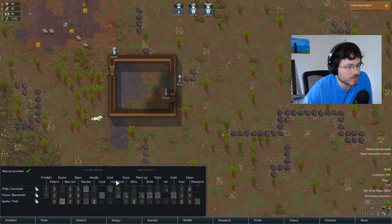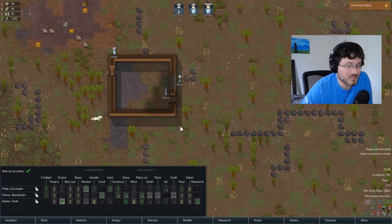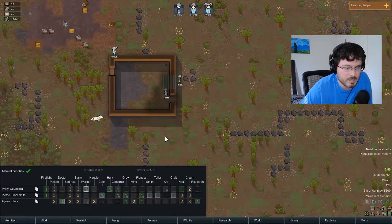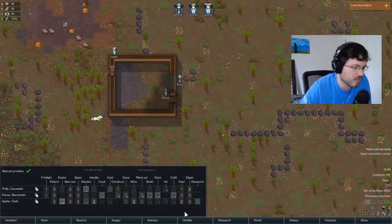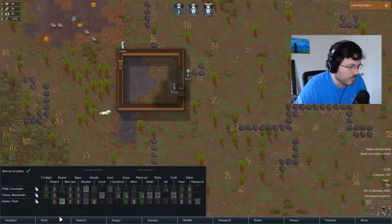If someone's not good at a task they'll botch it and waste resources - this matters most for construction. If you want to build something expensive like a generator or solar panel and your builder has low construction skill, you'll waste steel or wood. Set this up initially, and whenever you get someone new in your base come back and adjust these priorities. Offload work based on skills - you can make the new guy the cleaner and have them do all the grunt work.